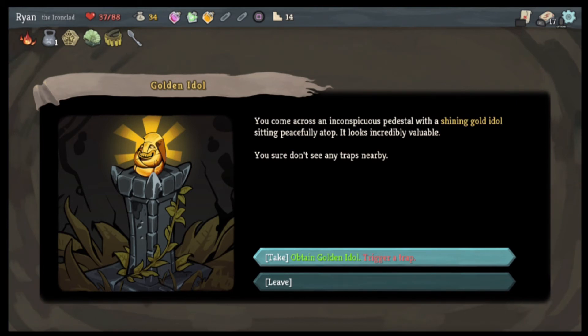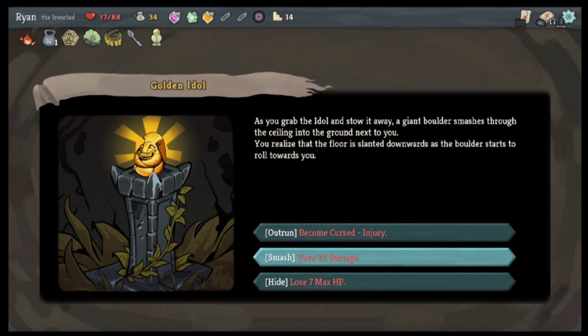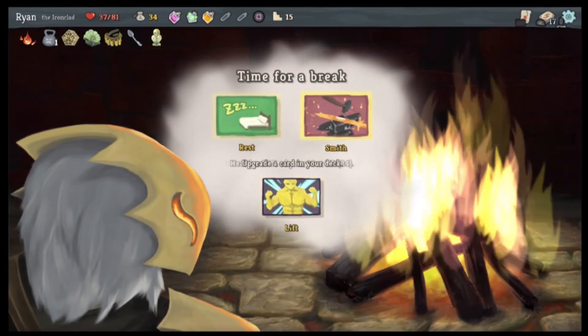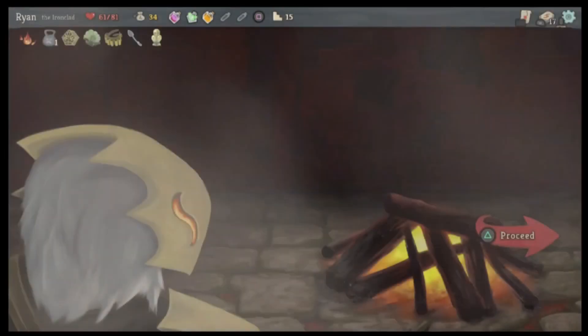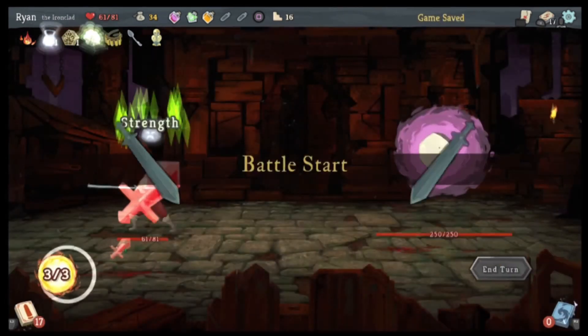Question mark — you come across an inconspicuous pedestal with a shining gold idol sitting peacefully atop it. Looks incredibly valuable, you sure don't see any traps nearby. Take! As you grab the idol a giant boulder smashes through the ceiling next to you — you realize the floor is slanted downwards as the boulder starts to roll towards you. Outrun — become cursed with an injury. Take 22 damage. Or hide. I'll hide. The boulder flattens you a little as it passes but otherwise you get out. What does the golden idol do?